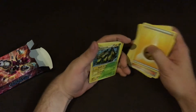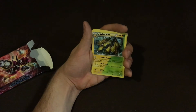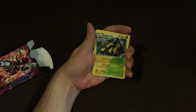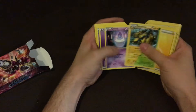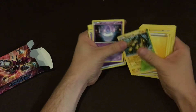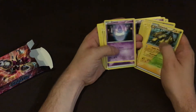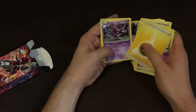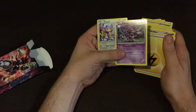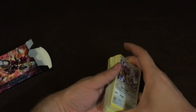Flaaffy. Galvantula — is this a new dual-type thing? Double Thread and ElectroWeb — that's pretty cool. There's Litwick, Hawlucha, Driftbloon, the Hooper, and Flaaffy. So yeah, this seems a pretty cool deck from what I've seen anyway.